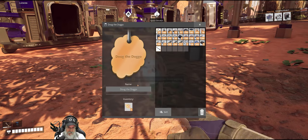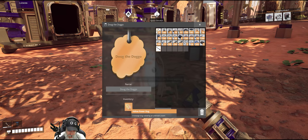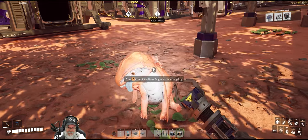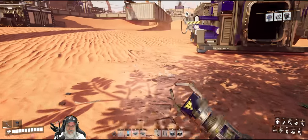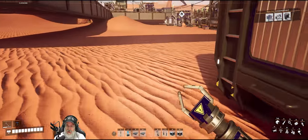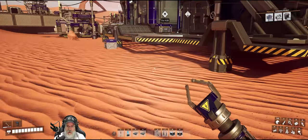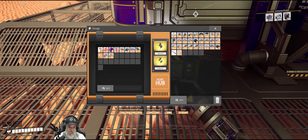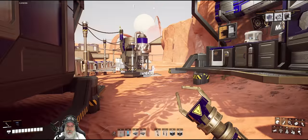Hey, Dud. A yellow power slug. Wow. Thanks, Doug. Dude, you know what that means - you get an extra pet. I have another yellow power slug, so we can do the research on one and then turn the other one into some power shards. Doug is amazing.